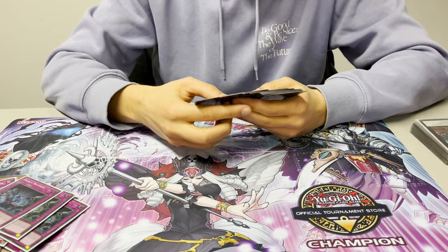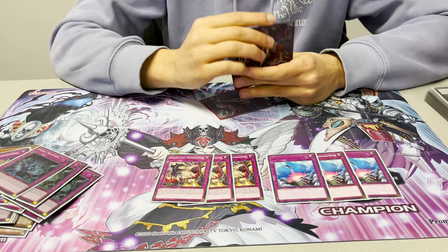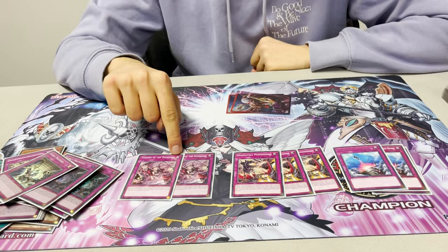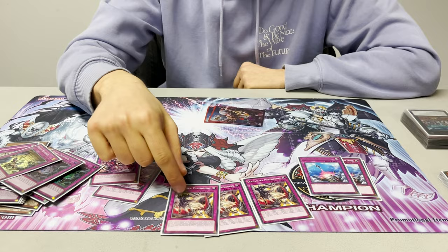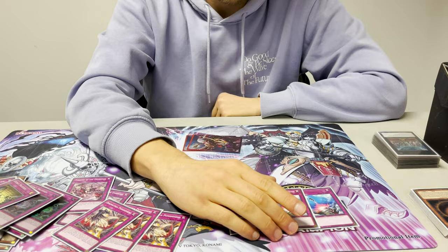For spot removal I played three Compulsory Evacuation Device, three Punishment, and two Roots. Punishment is the only card that's like omni-removal so you have to play it, and if you can get a niche interaction with setting from the graveyard like Shtira, it's a god card. It's actually a two-for-one — it trades a monster and a pop which is an omni-pop, so basically two pops.